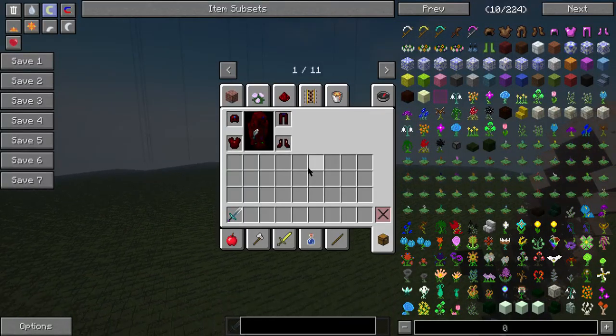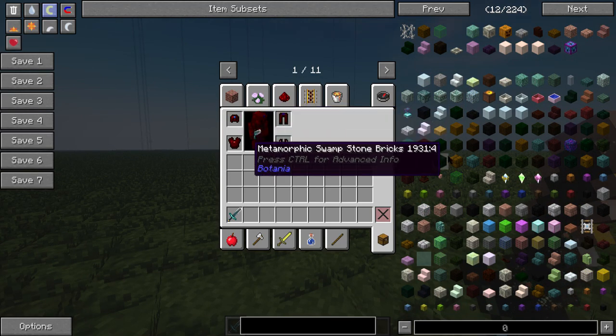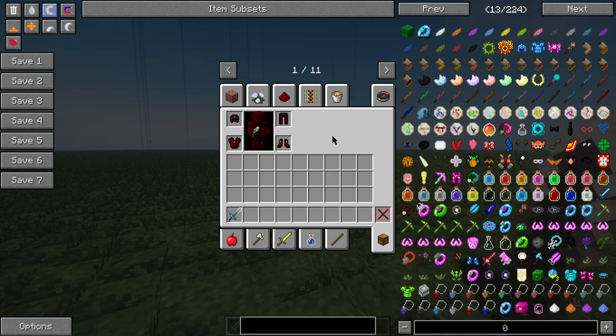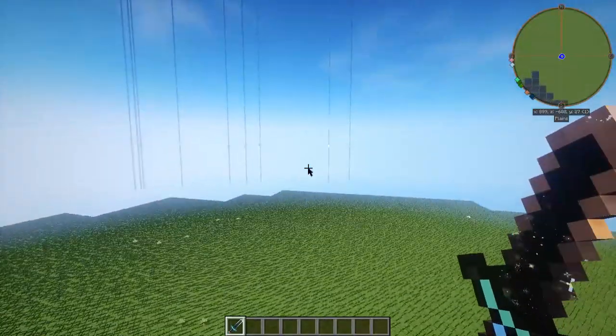I really wanted to make this the ultimate survival pack but I don't want to add in too many mods like Hardcore Darkness that don't work with shaders. I think I already have Hardcore Darkness though - let me check.